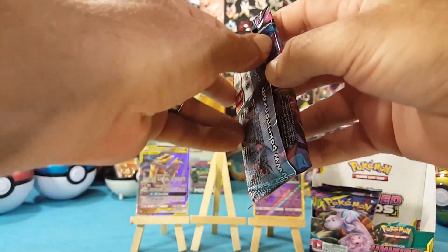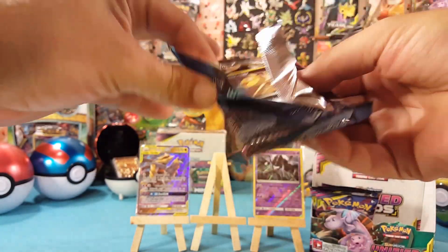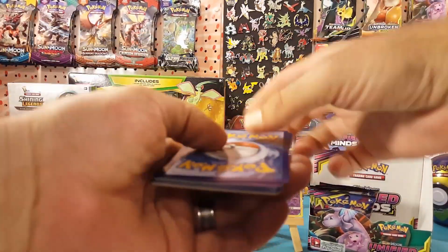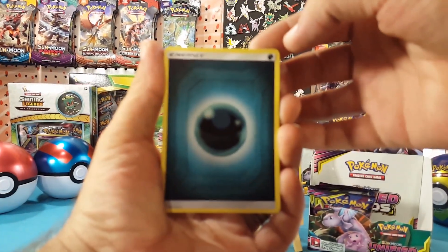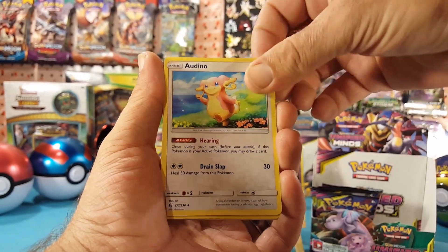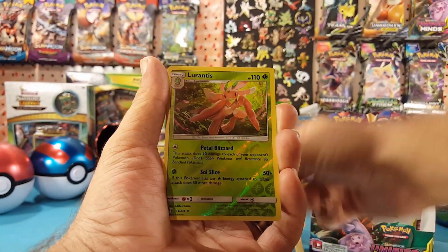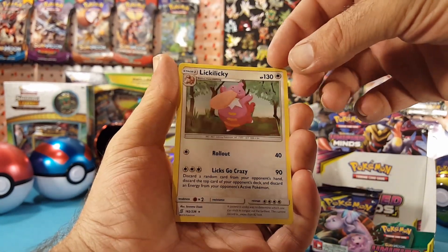Pack number five — let's see if we can turn it around and get another white code card. We have Dark Energy, Giant Hearth, Vigoroth, Audino, Scraggy, Naganadel, Tynamo, Poipole, Snorunt. The reverse is a Lurantis, and Lickilicky is the regular rare.